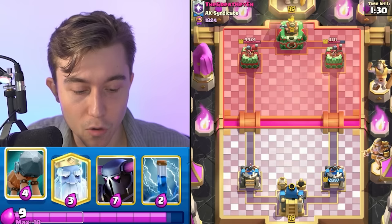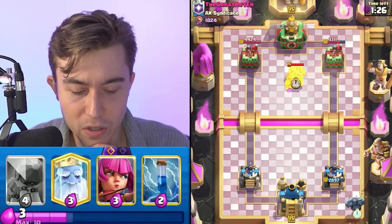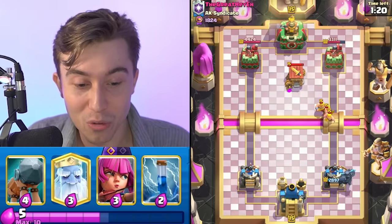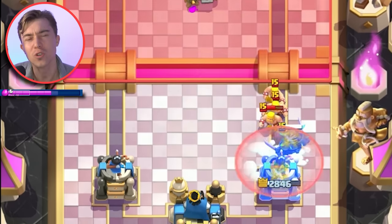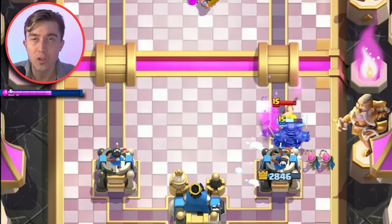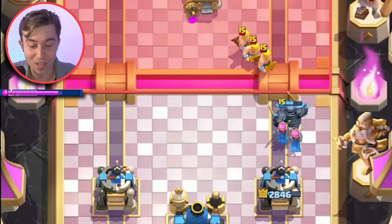I could also go Battle Ram in the back and then P.E.K.K.A as well. Going for P.E.K.K.A is slightly better because eventually the Barbarian Hut is going to decay and we'll be able to break through or bypass and go opposite lane again. Dual lane pressure is generally a priority. He's actually freezing with Barbarians from the Barb Hut on our side of the map — this guy's a wild child. I did not expect that — Graveyard Freeze it is.